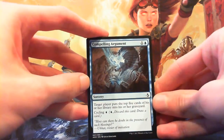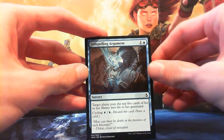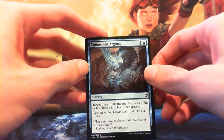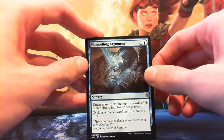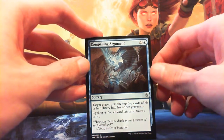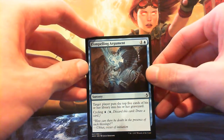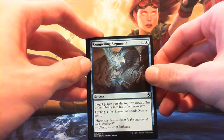We've got Compelling Argument — one and a blue sorcery. Target player puts the top five cards of his or her library into his or her graveyard. You can also cycle it for a single blue. It's a mill card. I don't think it's really that useful in draft — there's not much of a mill deck. I guess if you're trying to get cards in your own graveyard to embalm stuff, you might mill them in with this, but I don't know how much play that sees. It does cycle, but it's not too useful.